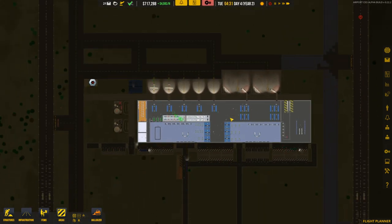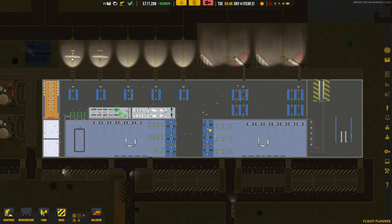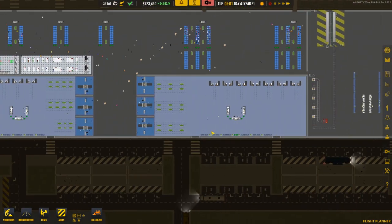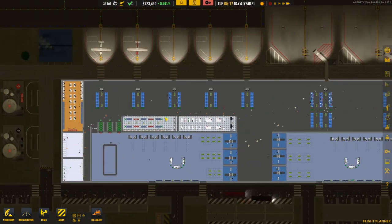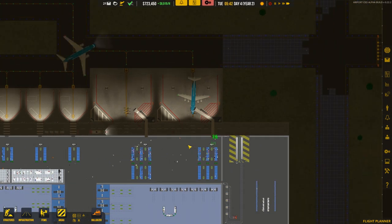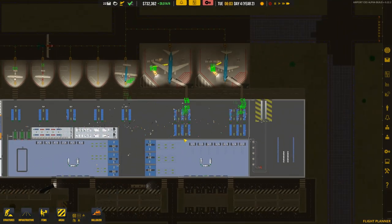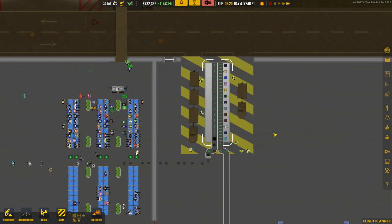We'll sort that future problem later. Happy that the baggage system is working — it's all going in, getting scanned, getting dropped off. I do need to do some load balancing with the staff. We're going to leave it there for this episode. Next time we'll finish off all of this runway work, and I think we also need another toilet in the secure area — and one down here too. The place needs tidying up a bit. Anything you think we should do, let me know in the comments — thank you very much for watching, take care.